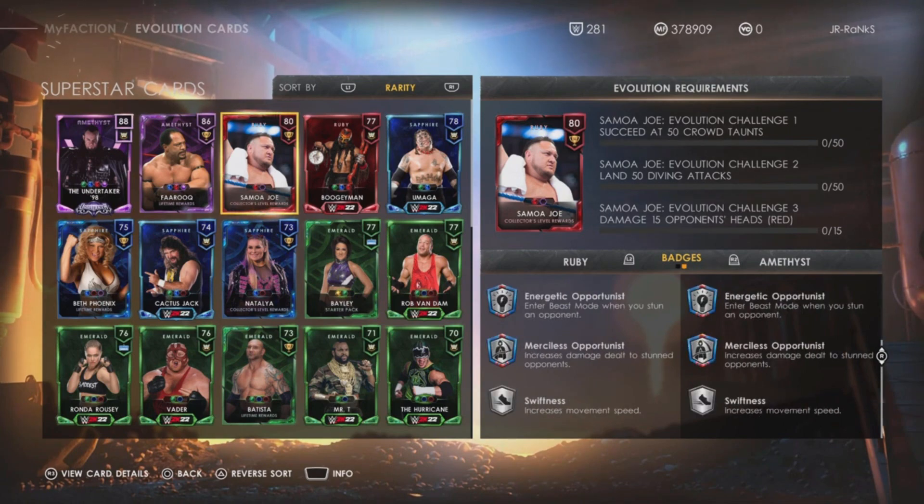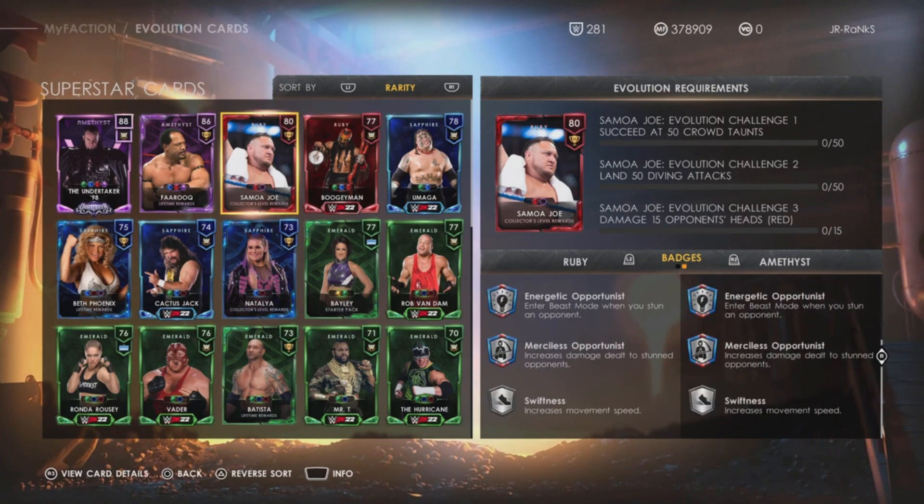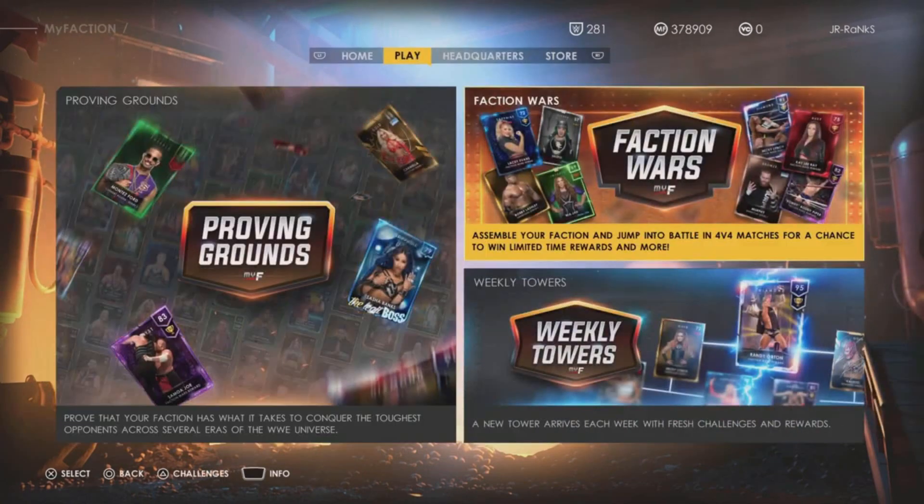I don't think there's any other card in the game that has that kind of set. He already has Swiftness, Energetic Opportunist, and Merciless Opportunist for his badges — which is kind of disappointing. They should have upgraded at least Swiftness to silver-blue. They probably didn't want to make this card too OP — giving him Amethyst Merciless Opportunist and tier-two Swiftness would make this card super OP.